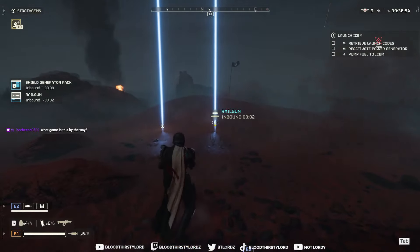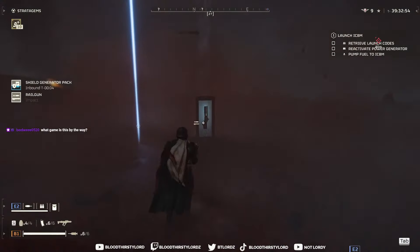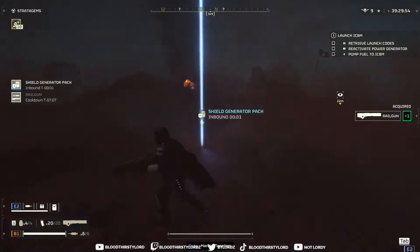Calling all our stratagems in - shield pack and railguns. It's a two-man lobby, that is the best for a duo. Watch out for that counter turret. I knew there was going to be a counter turret when we landed in. It's never too quiet.